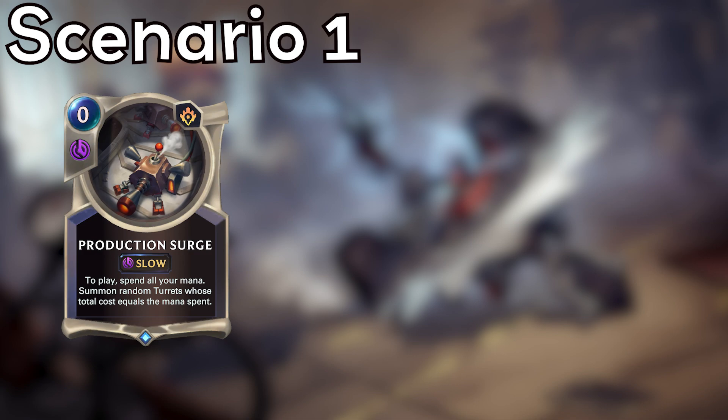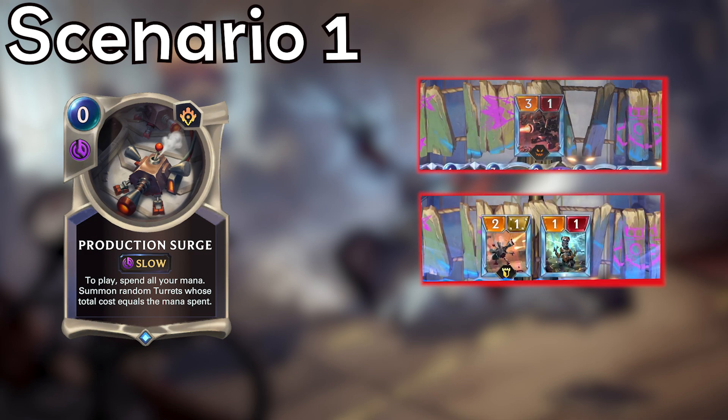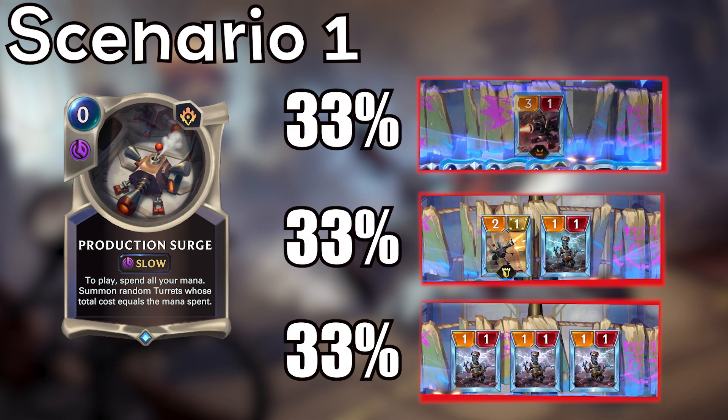In Scenario 1, Production Surge looks at your board space and mana, and determines all the possible turret combinations you could get, and then rolls the dice. With three mana spent, we could either get an MK3, an MK2 and an MK1, or three MK1s. In this scenario, there are three outcomes, and thus an equal 33% chance of each outcome.